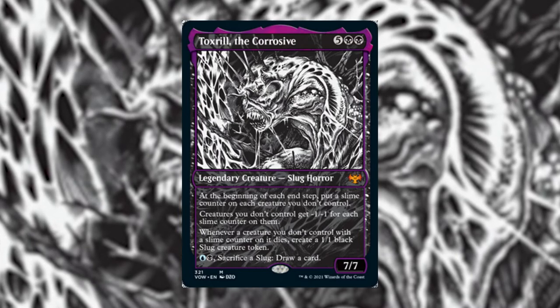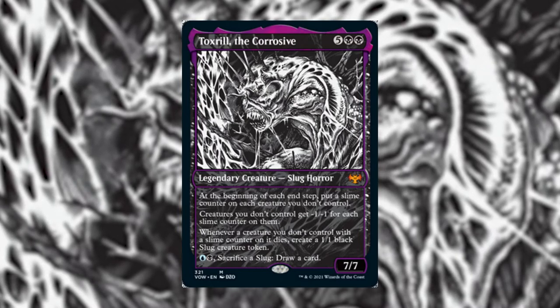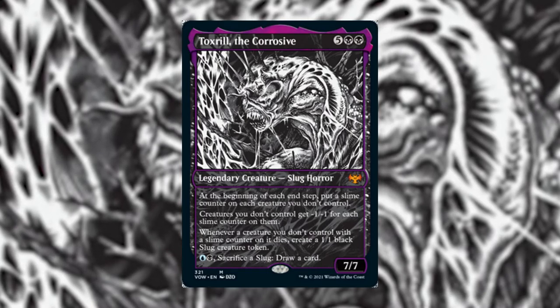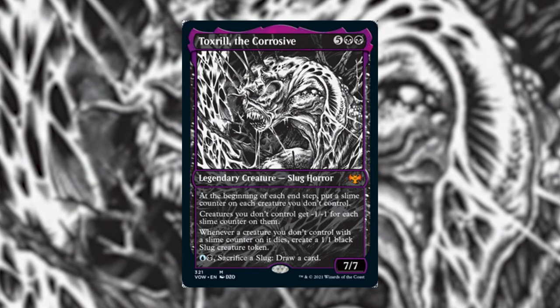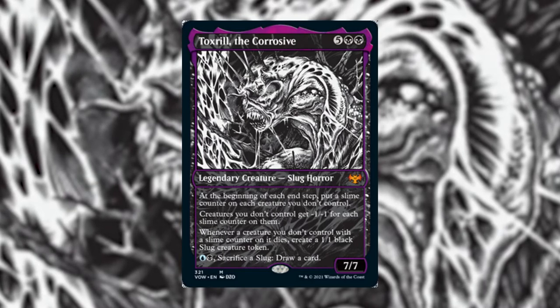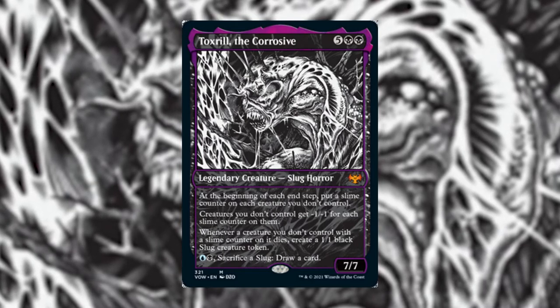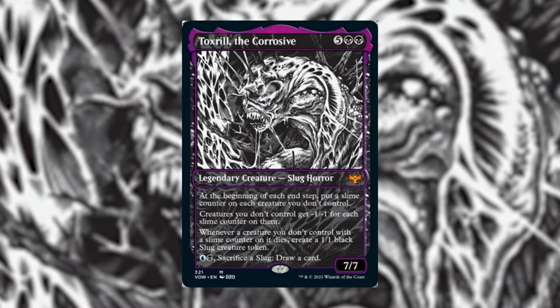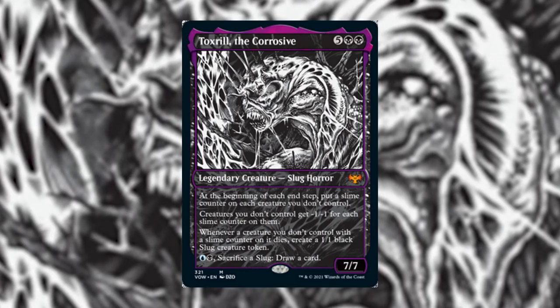Whenever a creature you don't control with a slime counter on it dies, create a 1/1 black Slug creature token. You can also pay a blue and a black and sacrifice a slug to draw a card. It's a powerful slug.